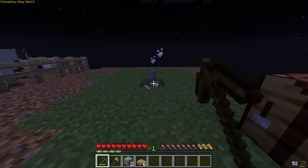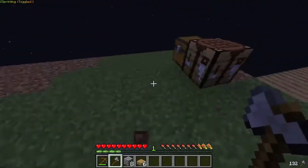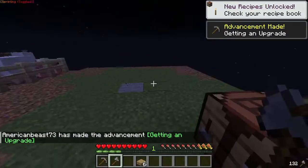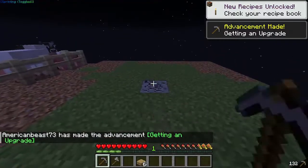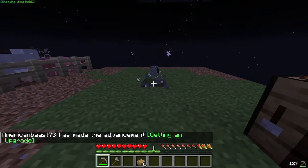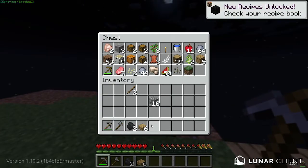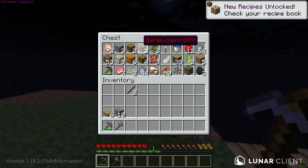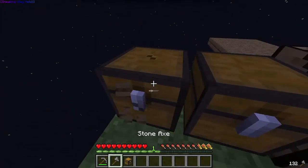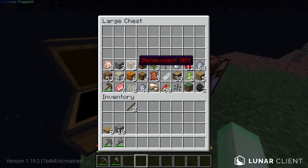I'm gonna mine back here and take the stone and make it into a pickaxe so I have an upgraded pickaxe. Our first bit of iron — alright. We're gonna need a bigger chest. There we go, lots more room.